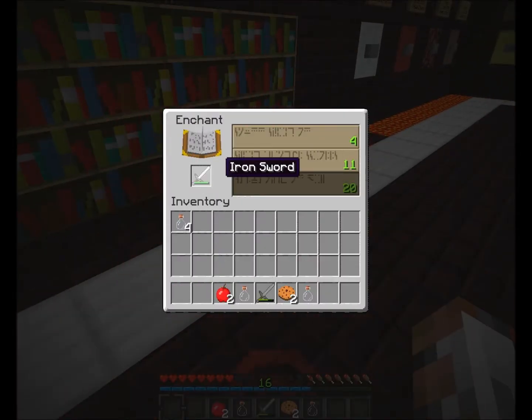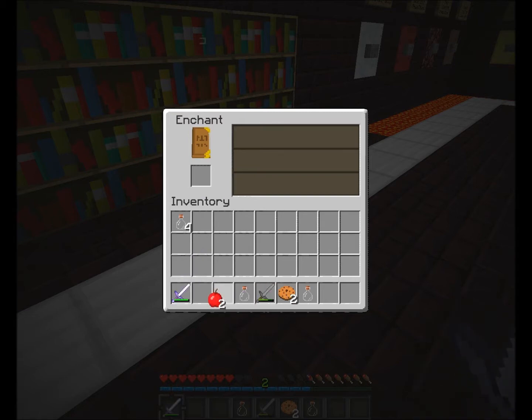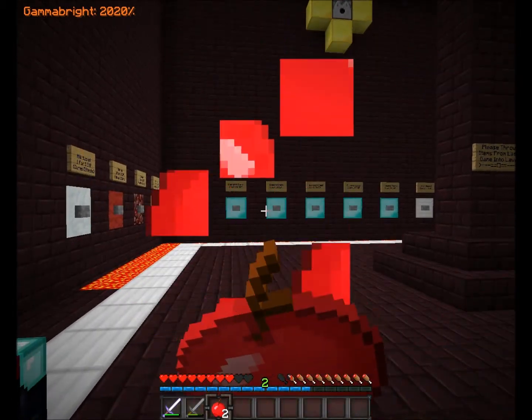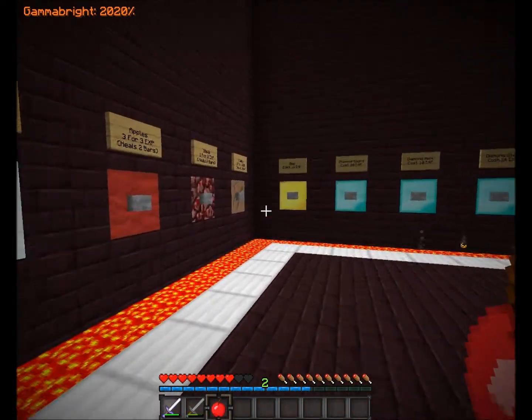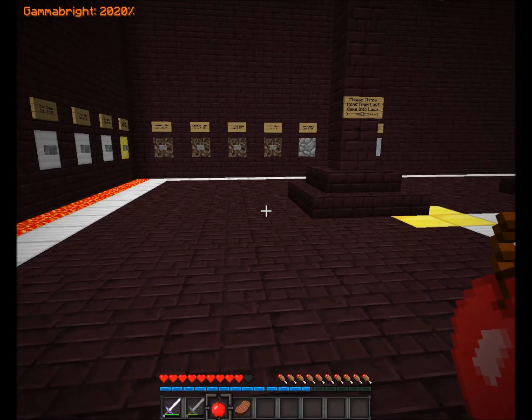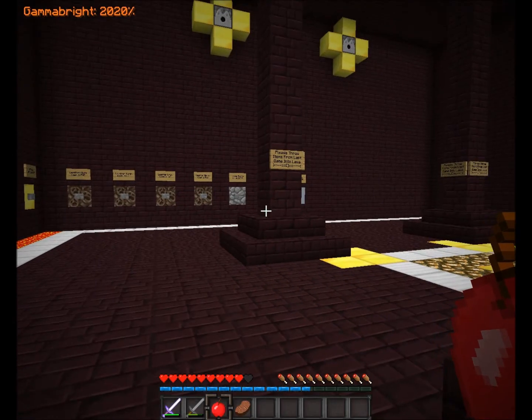Iron sword enchantment time — it's so hard to get a high level enchantment. Level 14, perfect — Knockback 1. Could be better, could be worse. The knockback would be helpful anyway. Let's get some steak from the shop — steak, one for two XP, heals four bars. That's better than two cookies. I don't know why cookies are even in Minecraft, maybe it's just for the novelty.